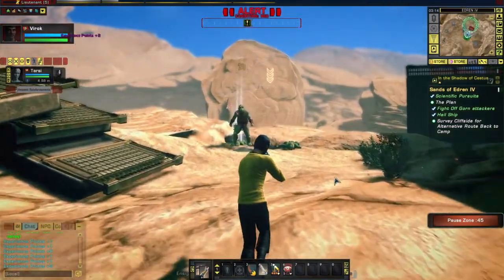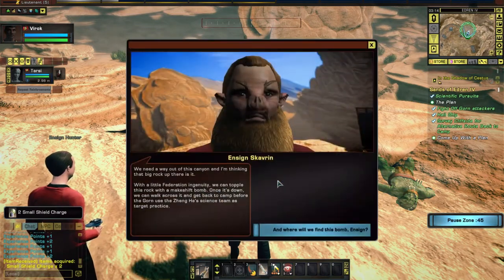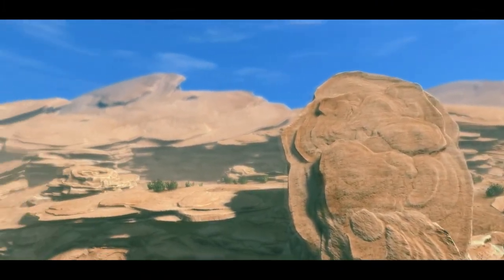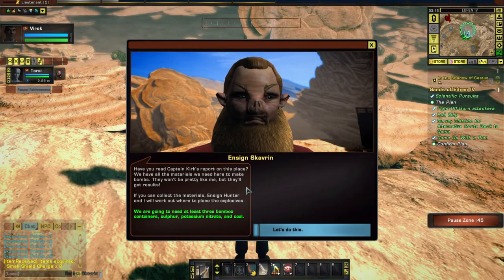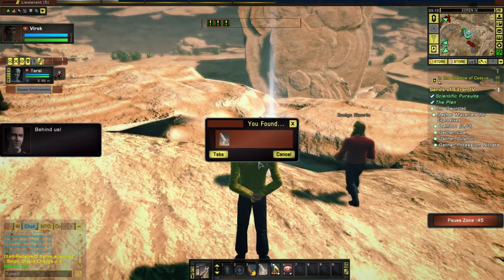'There will be a way out of this infernal canyon, further down the valley!' Some Gorn came through here, so we better hurry. They drop small shield charges. 'We need a way out of this canyon — that big rock up there is it. With a little Federation ingenuity, we can tumble it with a makeshift bomb. Once it's down, we can walk across it and get back to camp.' Where do we get this bomb? 'We have all the materials we need here to make bombs. If you can collect the materials, Ensign Hunter and I will work out where to place the explosives.' We need three bamboo containers, sulfur, potassium nitrate, and coal.